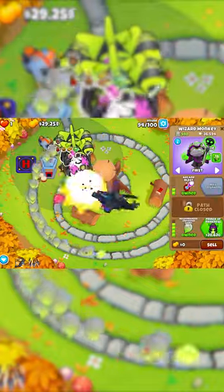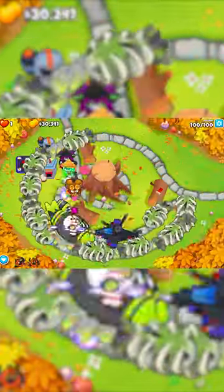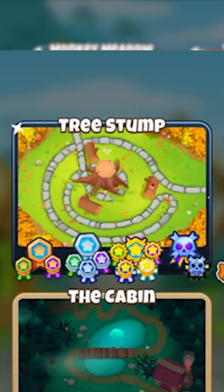Lastly, get a Wizard between these two and bring it up to a 2-0-5, and congratulations — you just won CHIMPS on Tree Stumps. Enjoy the black border.